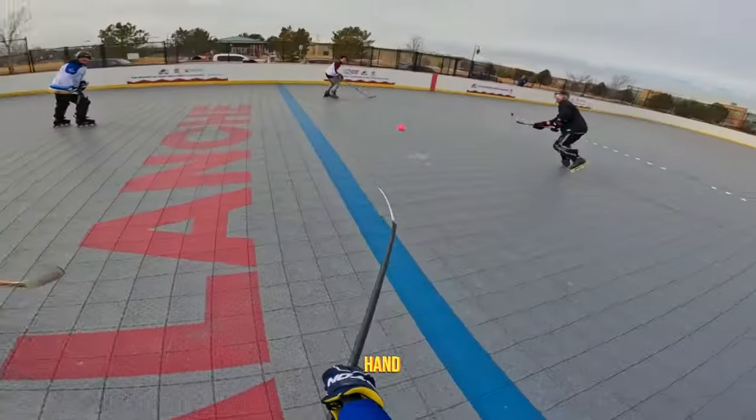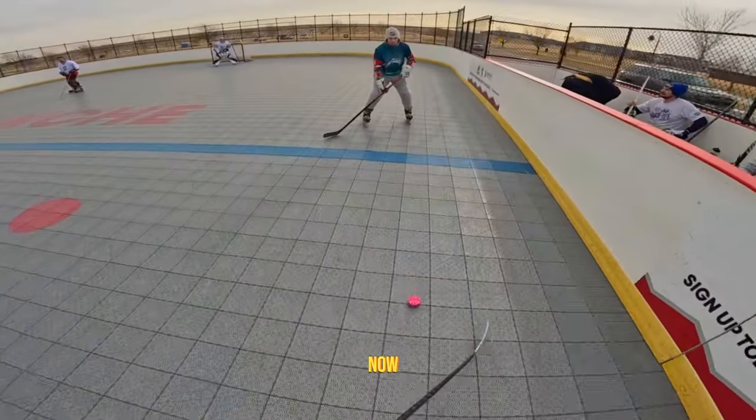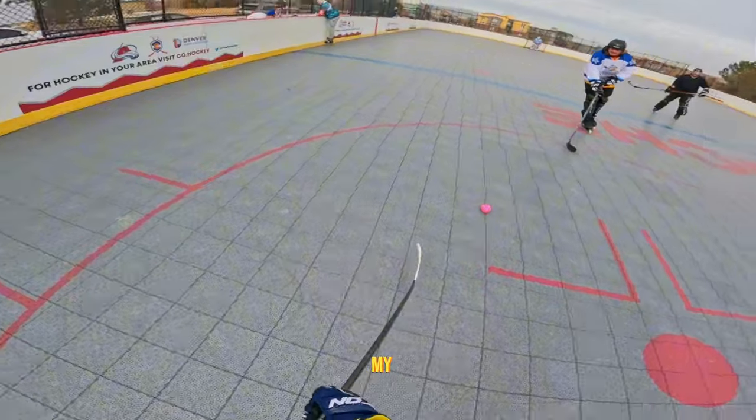I've been trying to work on my backhand shot because I keep finding myself in positions where I need it, and while it's not the best, at least I can get it off the ground now. But one thing I still haven't figured out is how to protect the puck when it's on my right side like this — do I just need to keep it more behind my body or what?